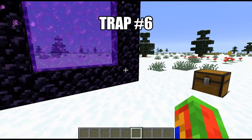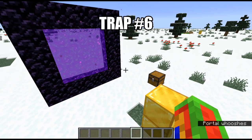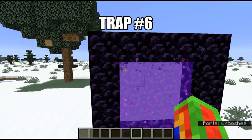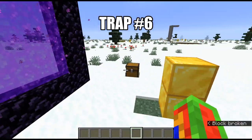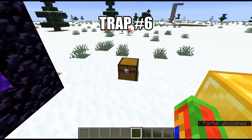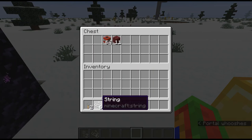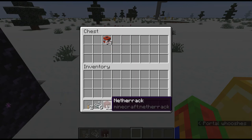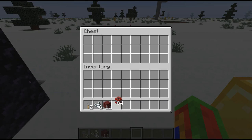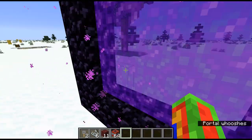This next trap is pretty much rigging up a Nether portal - it's absolutely cruel because they can't do anything. You're going to need two tripwire hooks, six string (recommended), 11 blocks of netherrack because it blends in, and any amount of TNT. Let's go into this Nether portal and rig it up.